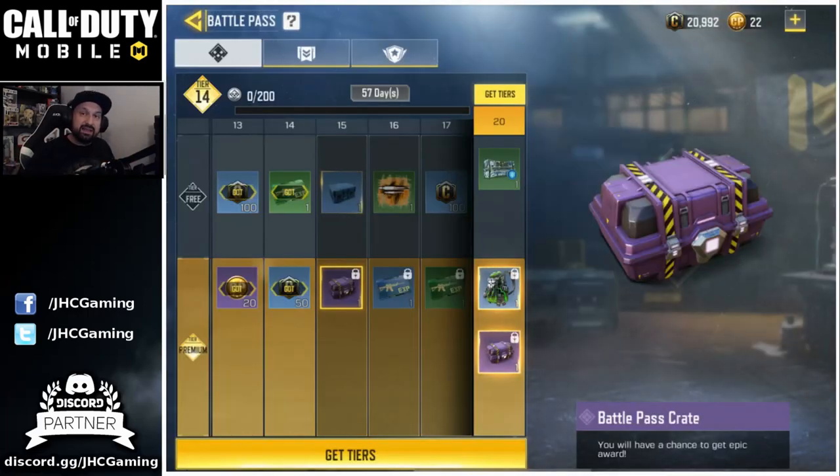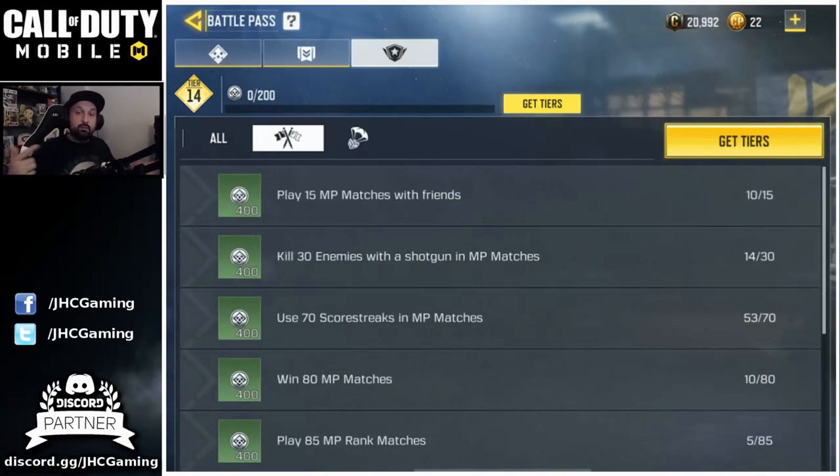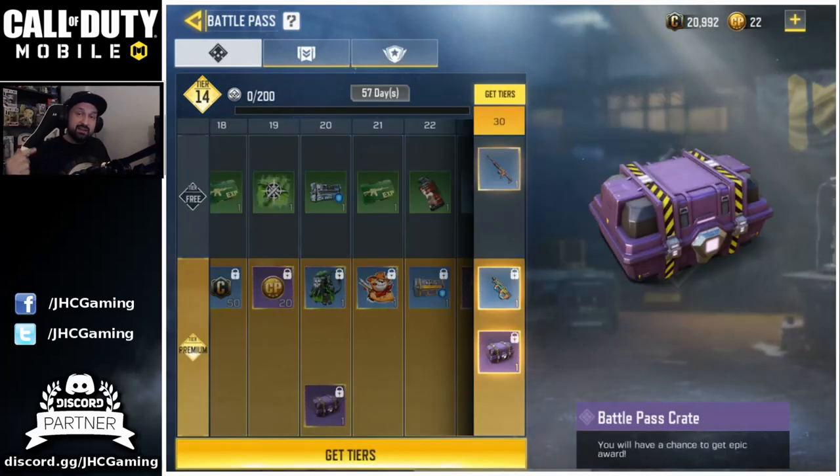The season pass just came out yesterday. I'm already on tier 14 and today I got a to-do list. In Battle Royale, I will get top three two more times to get 350 points on the battle pass. And in multiplayer, I can do the top three real quick, play five more games with friends, get a few kills with a shotgun, and use scorestreak. So I can get to tier 20 pretty easily today and I will get another battle pass crate.